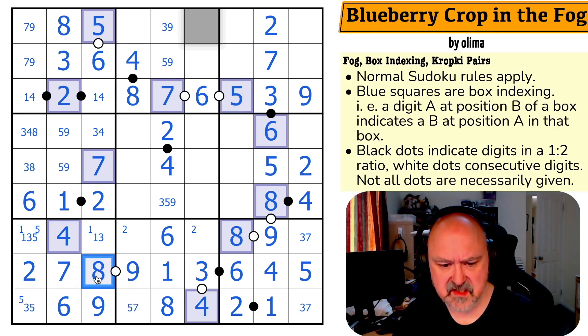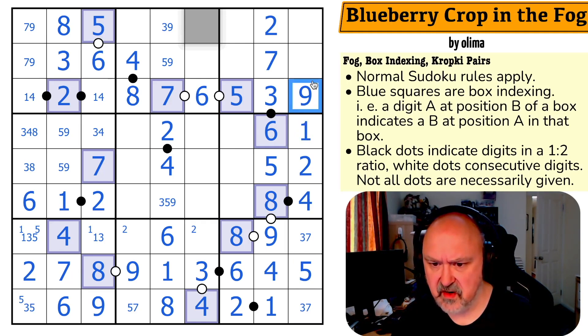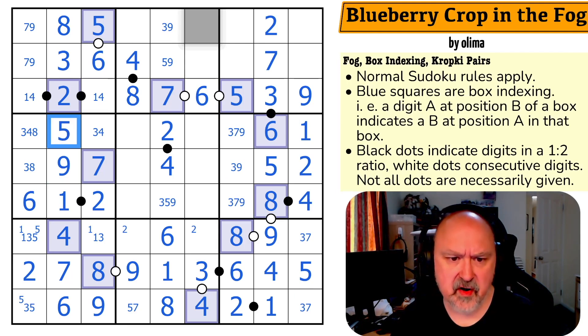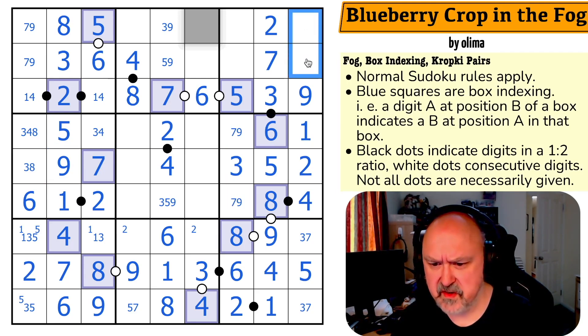One, three, seven, and nine. This is just a one because it sees three, seven, and nine. So these are three, seven, and nine. There's no seven there. This five looks across making that nine and that five, which looks back making that three, taking three out of those. This pair — six and eight — the six makes this the eight and this the six. The one, two, three, and four go in, and I know the order for one and four because of that four.